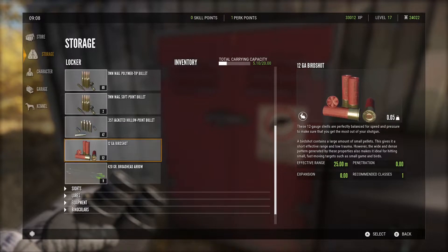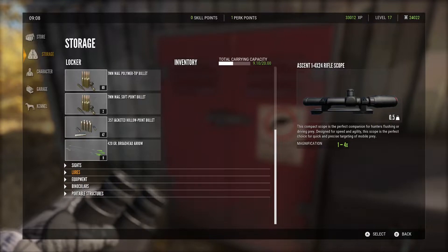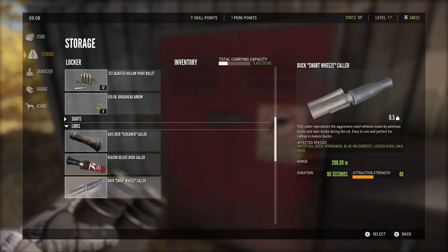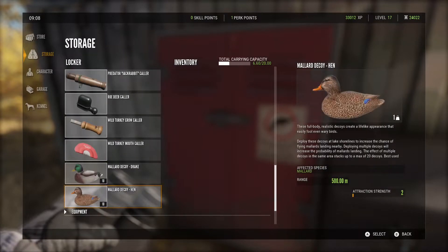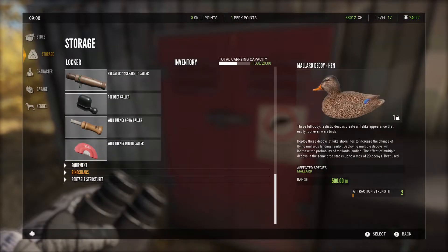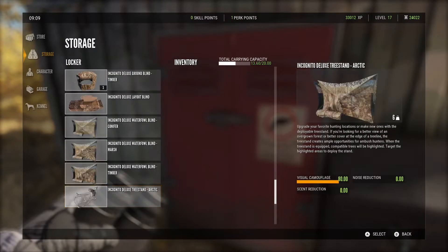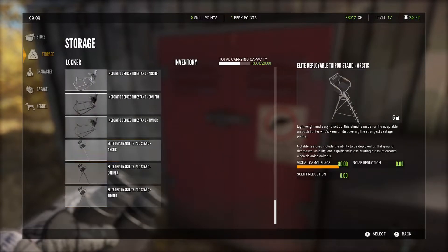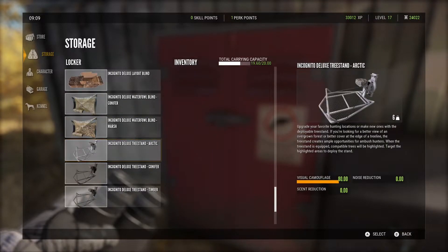You can use buckshot to hunt ducks, but you don't get as much cash as you do with birdshot, because the game sees buckshot as too big for ducks. Besides that, you're going to need the duck call, which costs $6,000, and then 15 to 20 decoys gets you the maximum attraction strength.